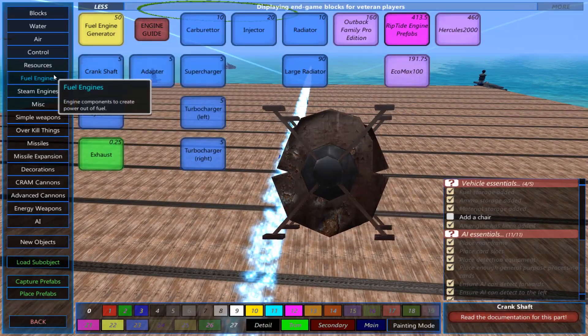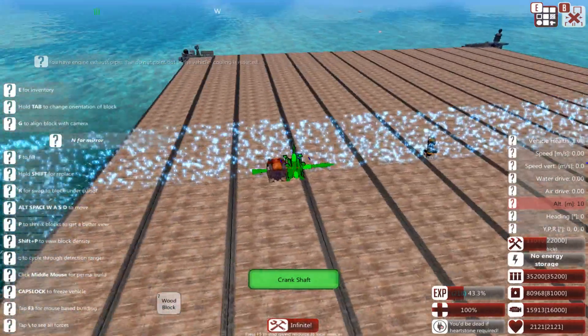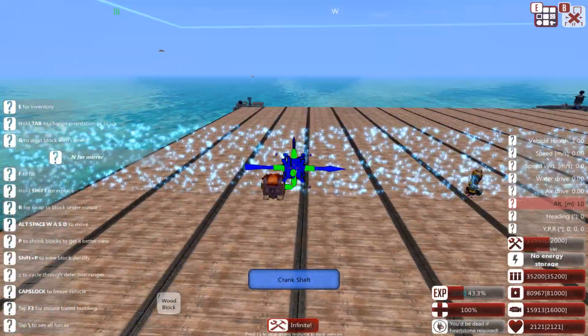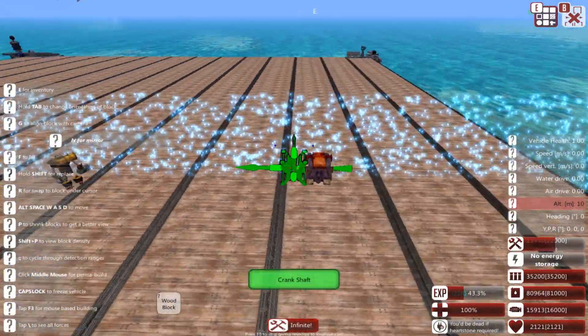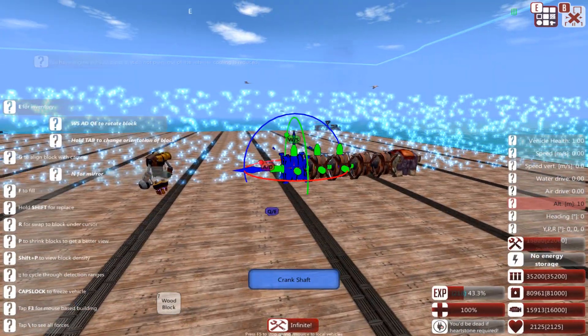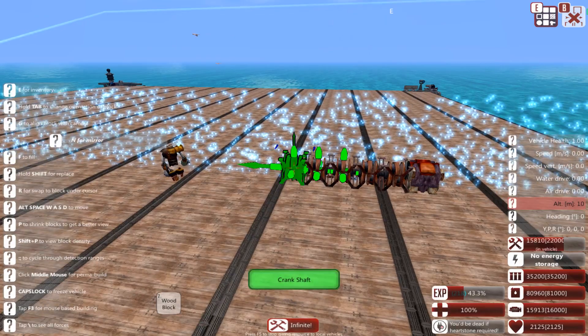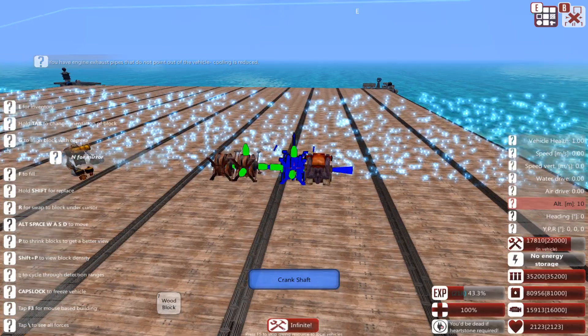First, go to the fuel tab and get a fuel engine generator. You want to align it with the engine, and if it doesn't connect when you try to place it, just flip it around and it should be able to connect.